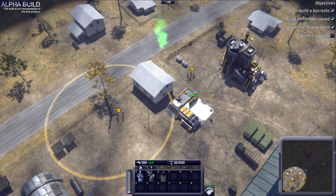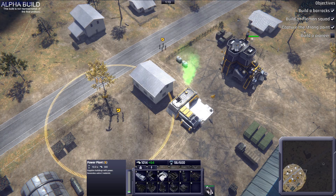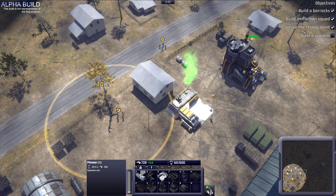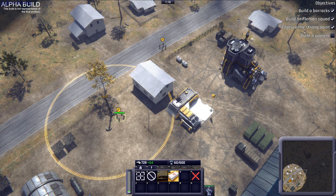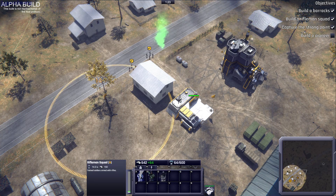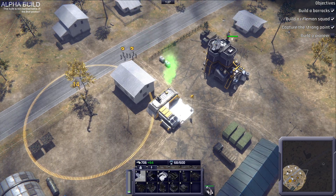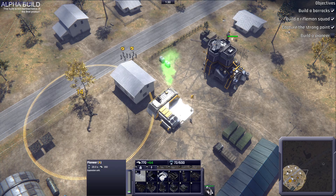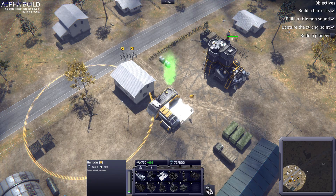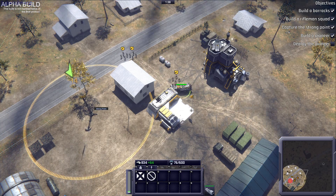Fantastic. Headquarters will assign funds for each objective we hold, but in order to maximize our control, we need to fortify these objectives. Select your HQ and build a pioneer to do so. Order your pioneer to unpack on the captured strong point to increase your income.